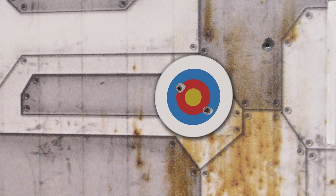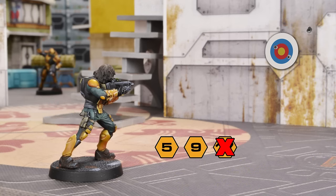Rolls like these, where your only goal is to roll as low as possible so you don't go above your attribute, are called normal rolls.